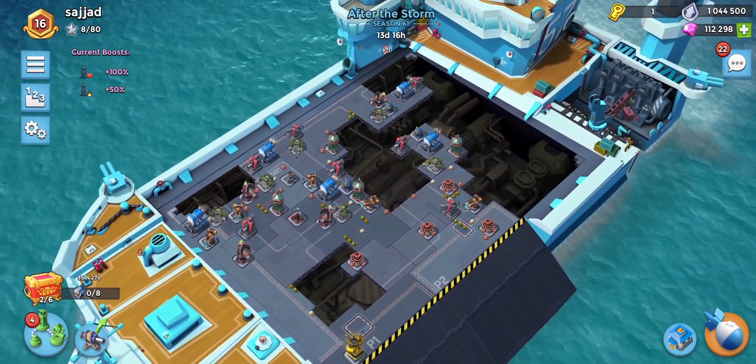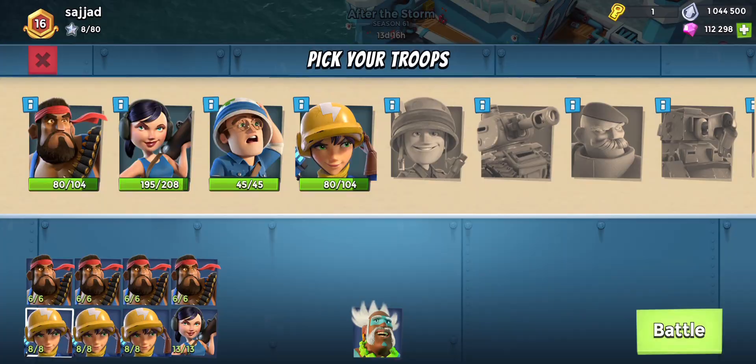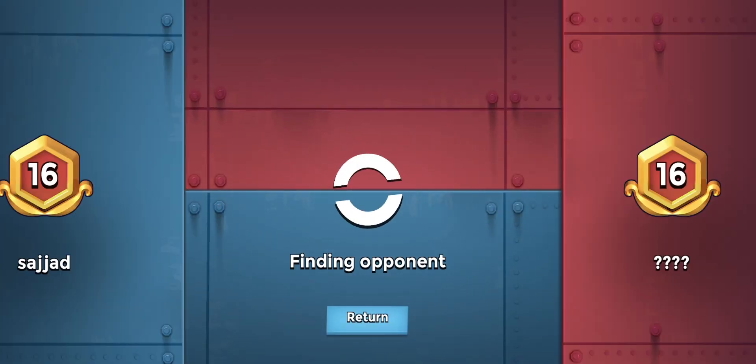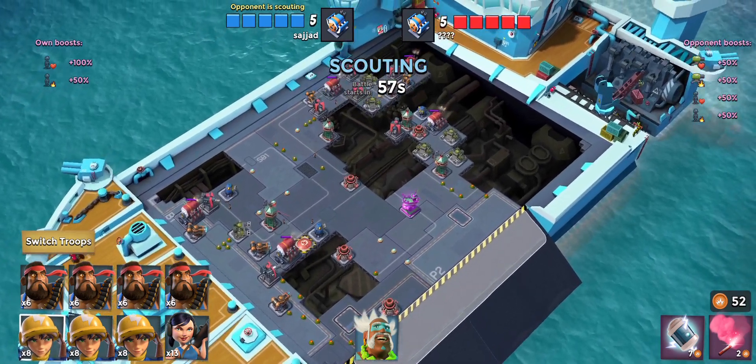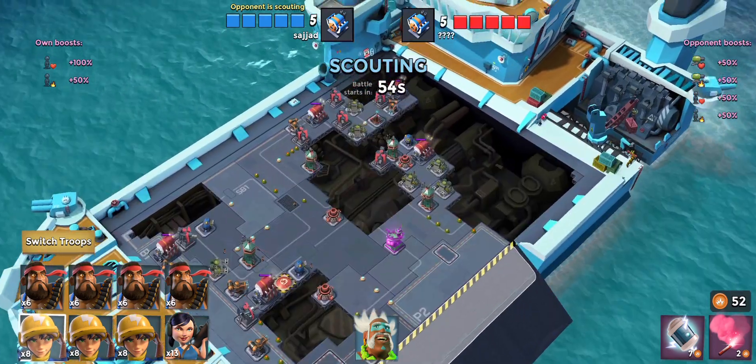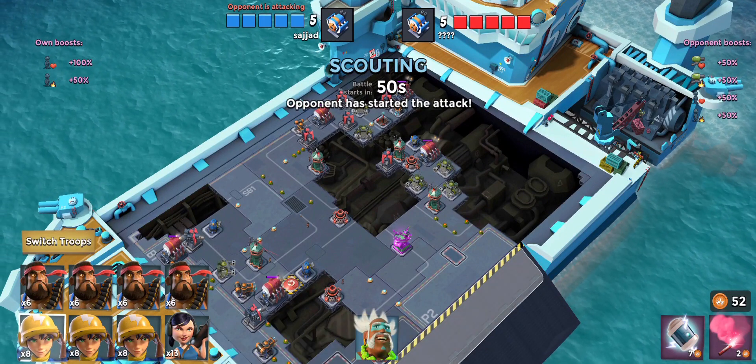Let's go ahead into an attack. We'll move around the cannons if we need to, depending on how the opponents attack us. Rank 16. This guy does not have cannons — he's got a boom cannon over there.